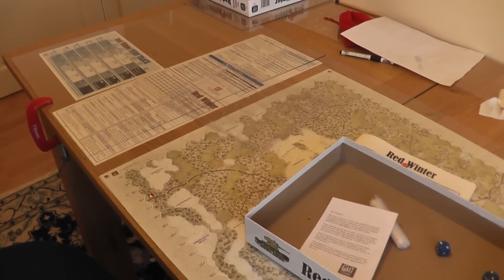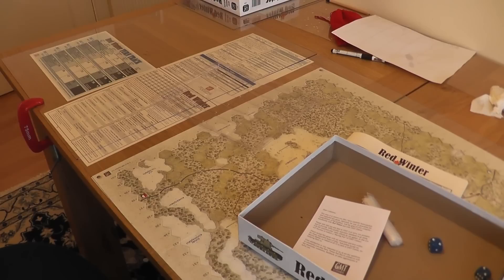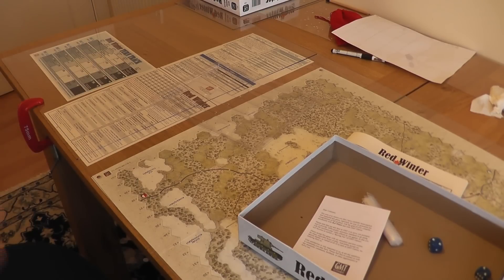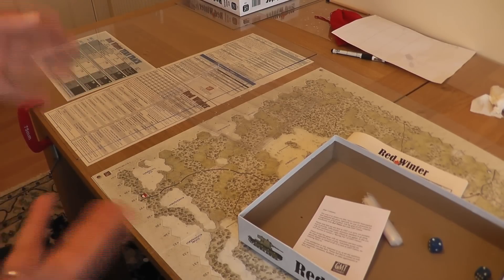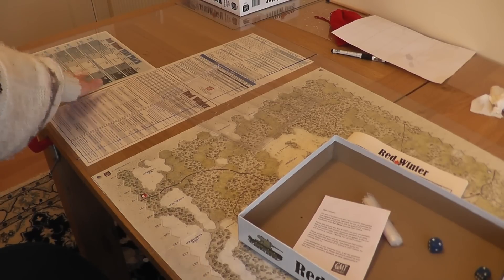Over here I've already set this up, so I can't show you very well, but you have two player aids and each player gets the same aid card. Since I'm playing against myself I've just taken them and put them one side up, the other side up, and then you have a turn track over here.